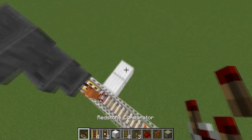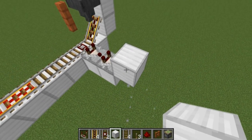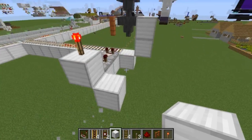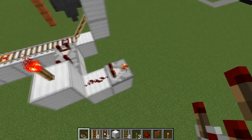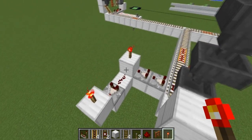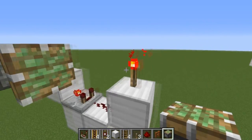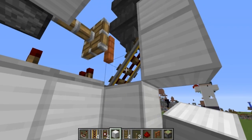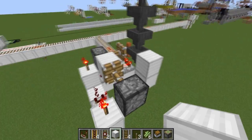Place two comparators — do not put either into subtraction mode. Place a block with a torch on it. Then come down here with some redstone, a block, and a comparator on subtraction mode. That goes into a block with a torch on it. Add sticky pistons on the side. Place a block next to the detector rail and put a comparator coming out of the bottom-most hopper.